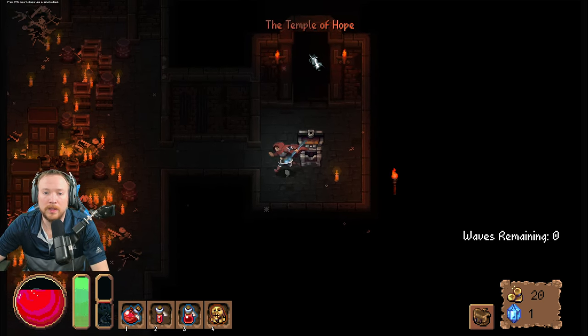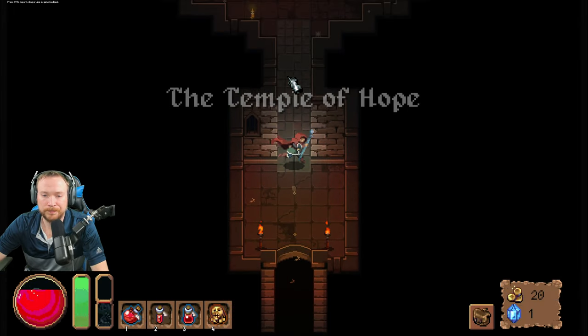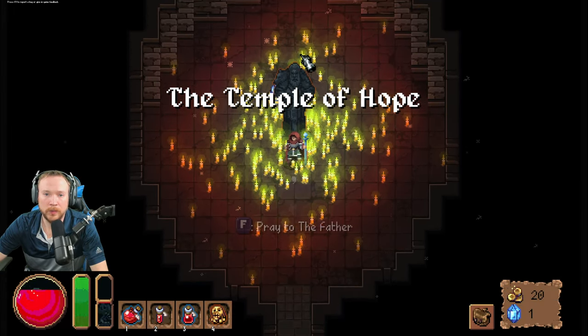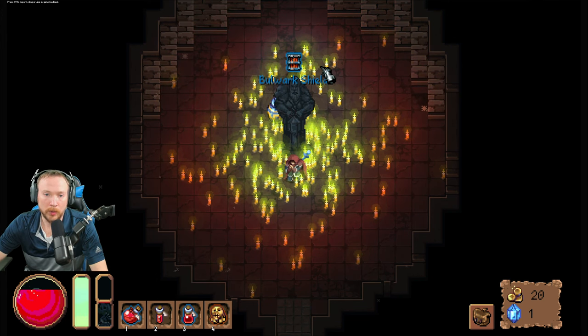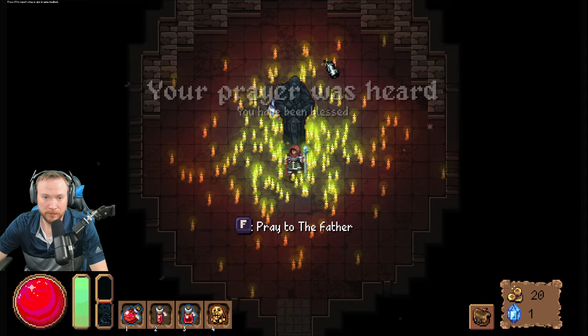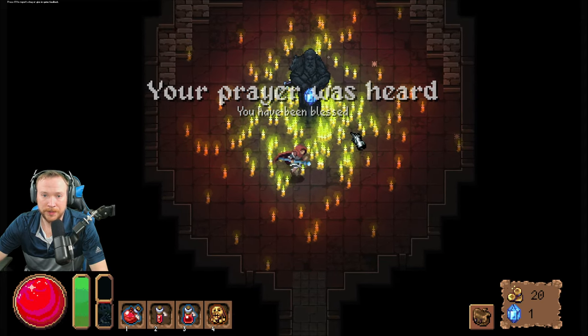Get rid of 20 health — not gonna loot this little run here but... oh, it's the father statue. Gives me a bulwark shield made out of bulwark. And I got a tetrahedron!